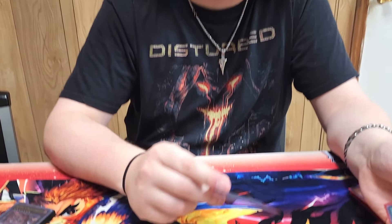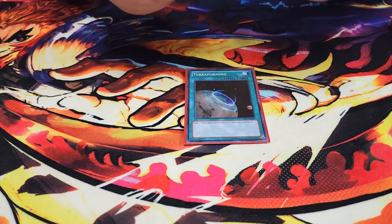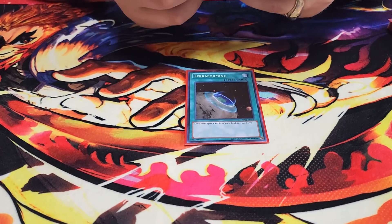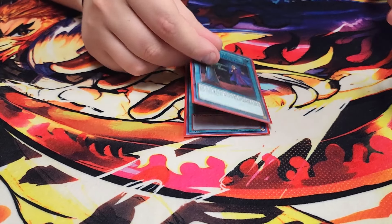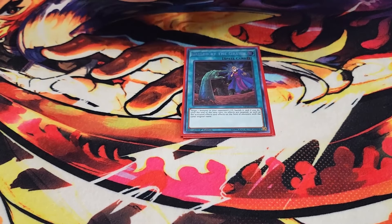For the spells, we're playing a single copy of Terraforming. Terraforming is really good as a one-off because you can search your field spell, Pressured Planet, which is basically the ROTA for the deck — so this card is literally the searcher for the searcher. We then play a single copy of Called by the Grave, which just stops your opponent's hand traps while you're going into your plays.